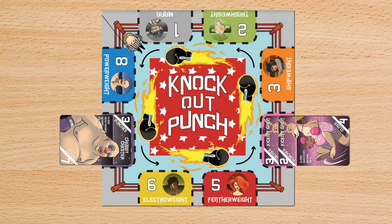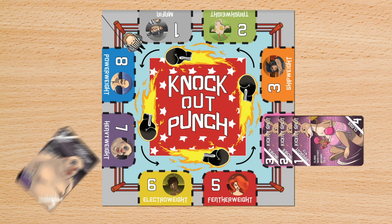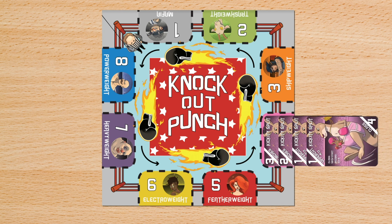If a player ever plays an uppercut card on top of a fighter pile, they knock out the next highest class fighter. The change in punching direction stays the same for that fighter until it's either knocked out or removed. If another uppercut card is played on that fighter, the direction changes back.